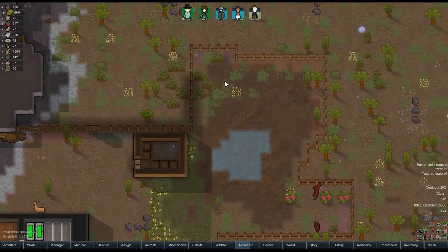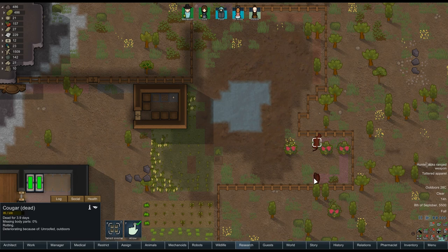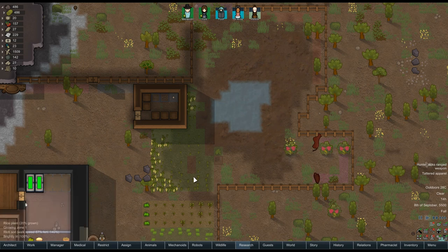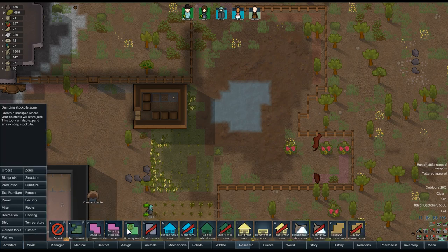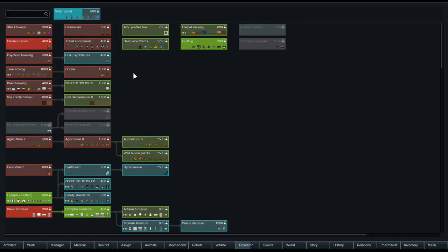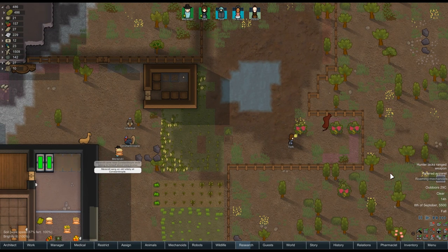Let's see — I was going to do some more farming back this way and I think I probably should. You guys need to get chopped up. We've got some good berries here ready to be harvested, so we'll go ahead and harvest those. I think there are five of us now. It's fall, though, so we probably won't be able to get anything done except for maybe berries or something.